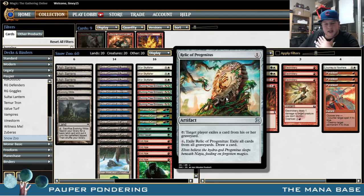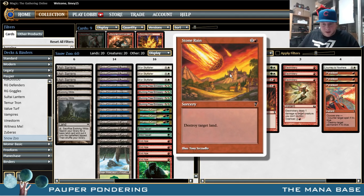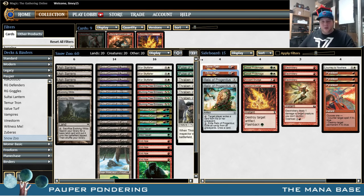We have two Relic of Progenitus — just a good card in general, I love having graveyard hate. And the pièce de résistance of the sideboard: two Stone Rains for the Tron matchup. I was going through some bots because I randomly didn't own any Stone Rains. Check out these bad boys — these are 7th Edition Stone Rains. That is some terrible art — I'm going to give this an 'ugly' in the post-game wrap-up, but the card itself is sick. Look at that art — it's going to destroy that little village.